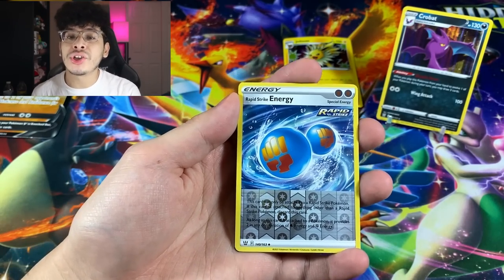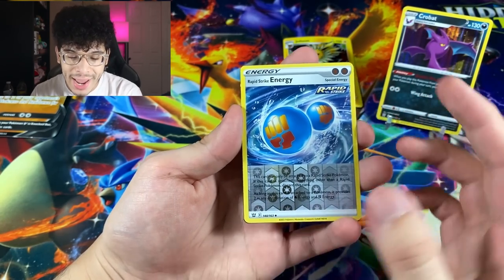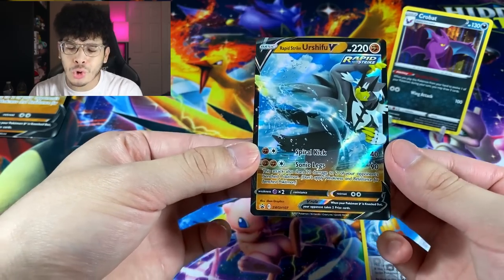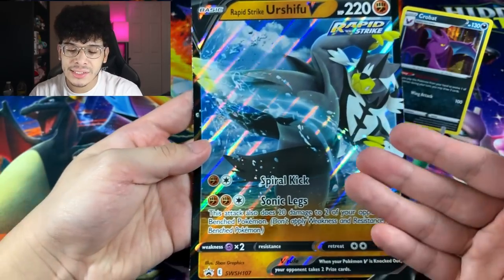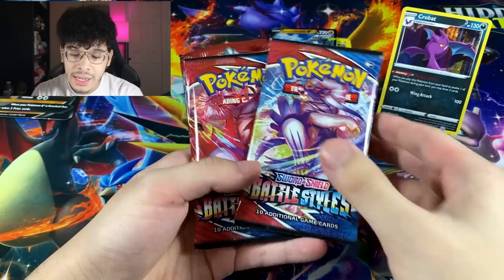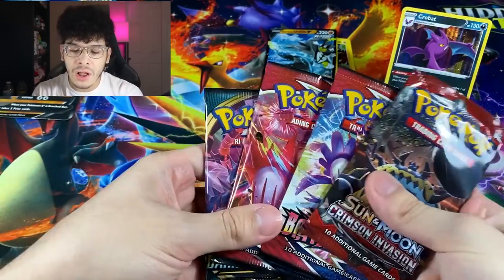For the next product we got into the Rapid Strike collection box, which means the next one after this is going to be the single strike — red versus blue. Check this out: you get a Rapid Strike energy card, which is from the set, but you do get this promo card of Urshifu V with spiral kick and sonic legs. That right there is beautiful. And then in collection boxes you get a jumbo version of that promo card. We are here for the booster packs themselves — we got Darkness Ablaze, two Battle Styles, and Crimson Invasion. I'd rather have Crimson Invasion over Steam Siege, 100%.